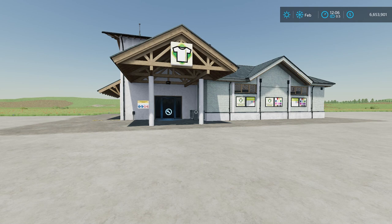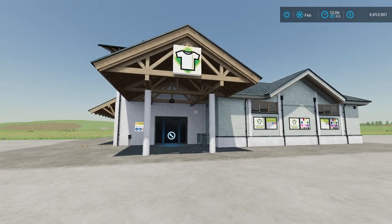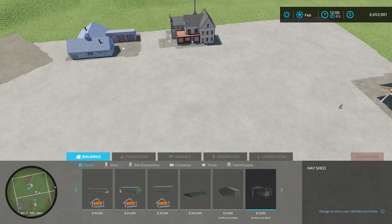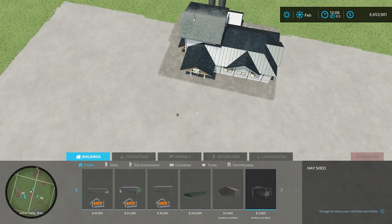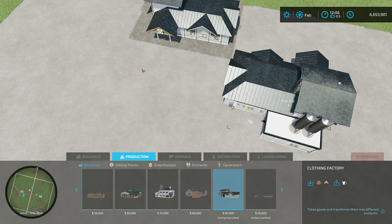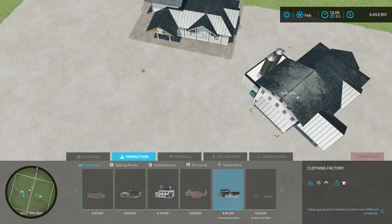I would definitely stick around to the end because you're going to want to know the information I have for you. To place this building down, go into your facilities menu. Comparing it to the base game - if we go to production facilities under factories and scroll down to the very end, we have the $90,000 Clothing Factory right here. You can spin it around and do whatever you'd like.